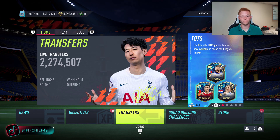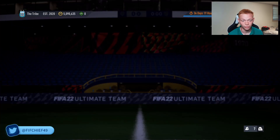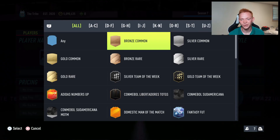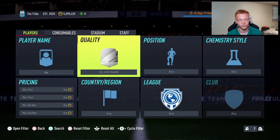Jumping into these investments, we're going to be looking at some really simple stuff that can triple your coins. What we're going to start off with is some stuff that might sound crazy, but hear me out on it — we are going to be looking at bronze rare and silver rare cards from major nations.